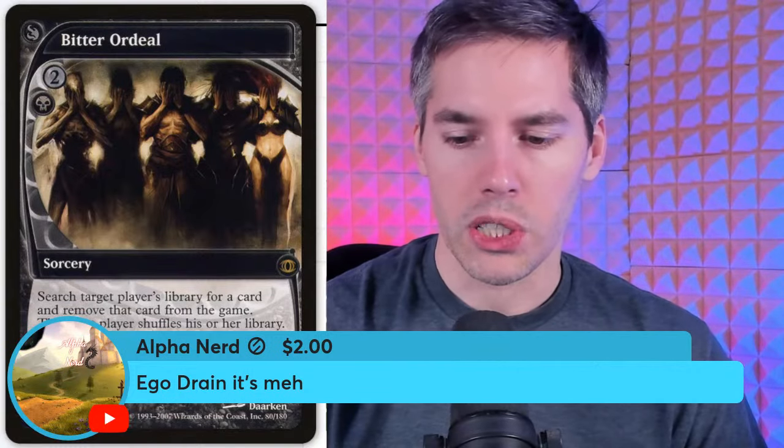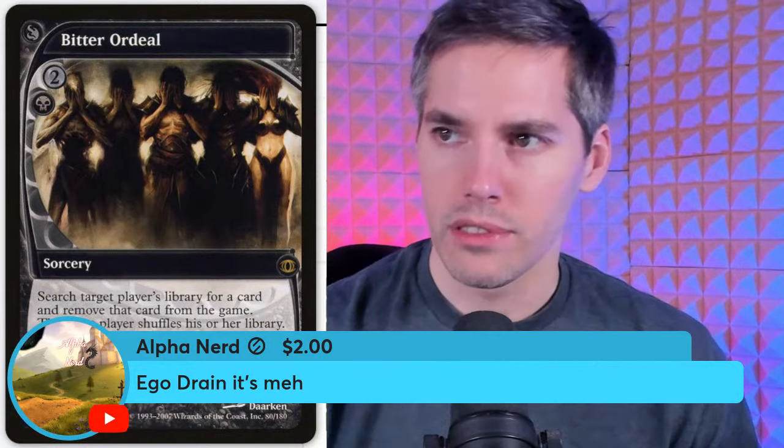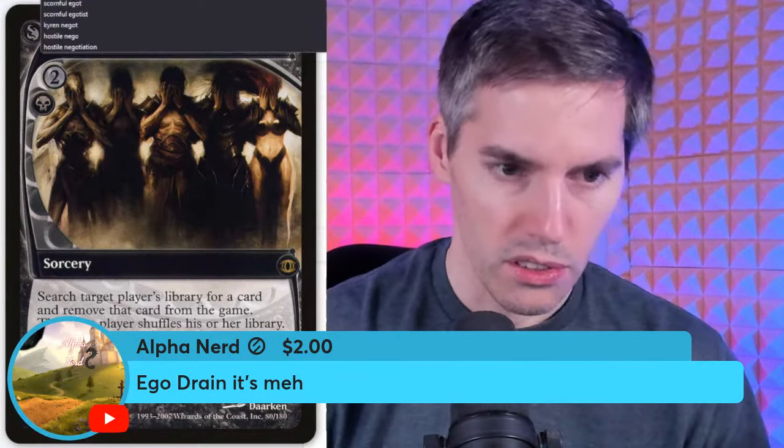Ego Drain — black sorcery. Target opponent reveals their hand; you choose a non-land card from it, and that player discards it. If you don't control a Faerie, exile a card from your hand. That is terrible and brutal — play this in a Faerie deck or don't play it at all. You've wasted your life.